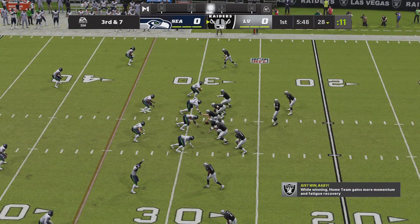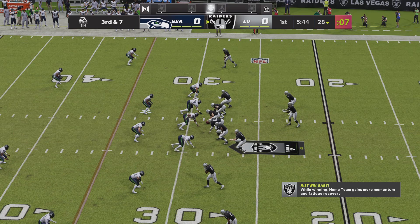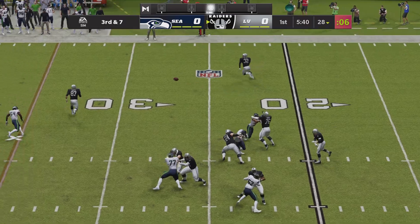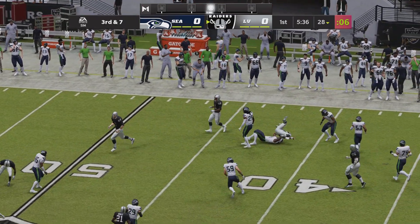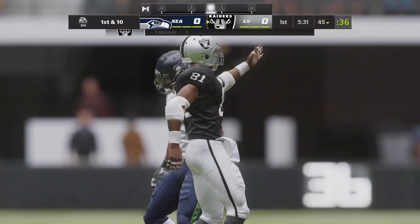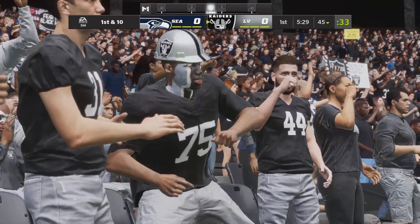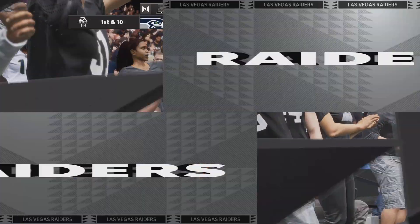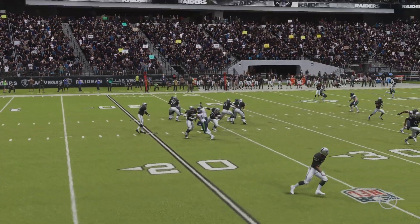A tough spot here on their opening drive — this is third and seven. Back to throw, McMahon. It's complete to Brown on the right side, and brought down but not before reaching the 45-yard line. This is where running defenses and practice time comes into play. You've got to know what you're running versus zone versus man and how to run the proper route. They executed that one pretty well.